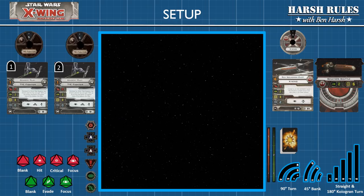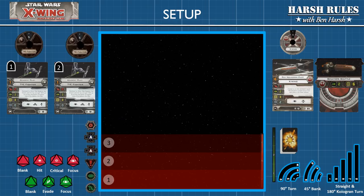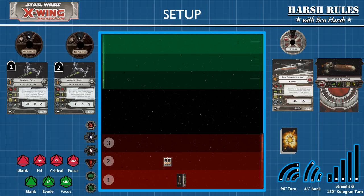First, we will set up the Rebel faction. Take the range ruler and place it at the bottom of the play area — this end is the Rebel setup edge. The Senator's shuttle marker is to be placed in the very center of range 1. The Rebel player will then be able to place his X-Wing miniature anywhere in area 2. Now we set up the Imperial faction. The top of the play area is the Imperial edge. The Imperial player may place his two TIE fighters anywhere in range 2. Next, we activate shields by placing shield tokens — in this scenario, only the X-Wing fighter has shields, so we place two shield tokens near the pilot card. With that, the mission is set up and we are ready to start playing.